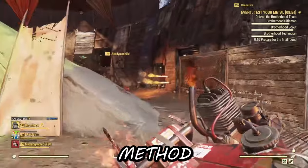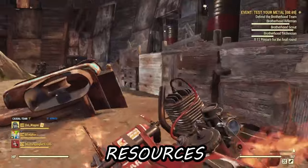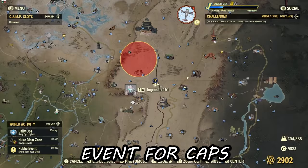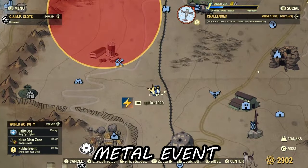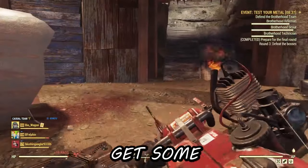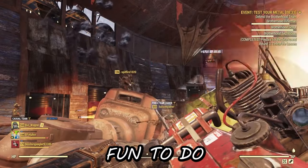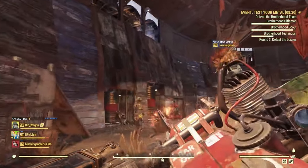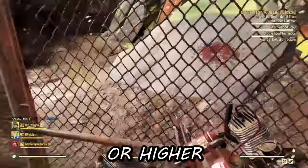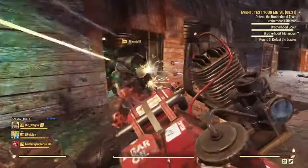Another great method to get caps is by doing public events — there's always people that want to join them, there are rare plans and resources, and you can sell the resources after the event. By far, my favorite event for caps is the Brotherhood of Steel Test Your Metal event at the metal dome. Once it spawns, there's sometimes a robot that flies around — shoot it and get some caps from it. You get so many caps from this event. Higher-level events like in the cranberry bog give a lot more than lower-level ones like Flatwoods.